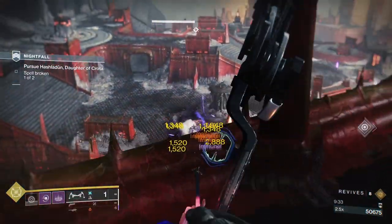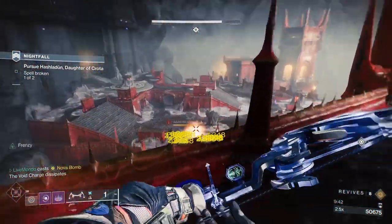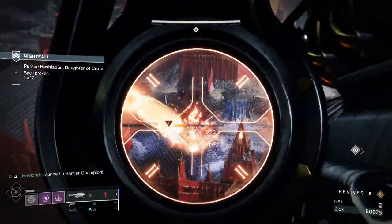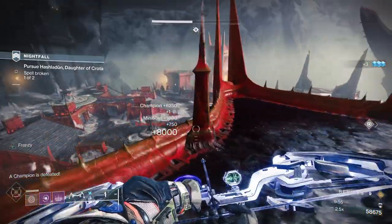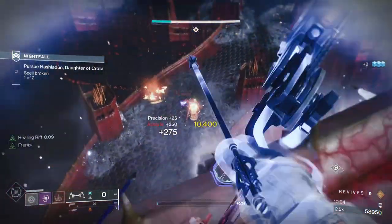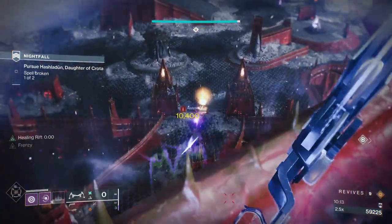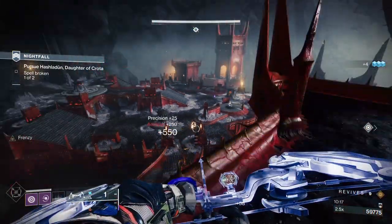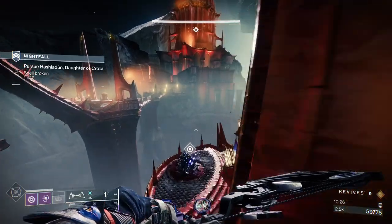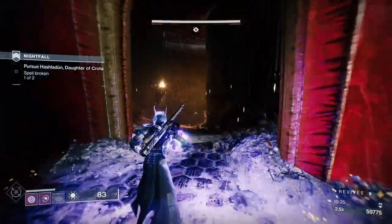Because of what happened last time I put the grenade on the champion — shouldn't have done that. My super hit the top of that spike; I thought it would go through but it didn't. I had a ton of heavy so I wasn't really bothered. Champion's dead. I was a bit careless just running over there when the ads were throwing solar bombs. I'll put my rift down and take out these ads. If ads are hiding, shooting close to where you think they are sometimes activates them.